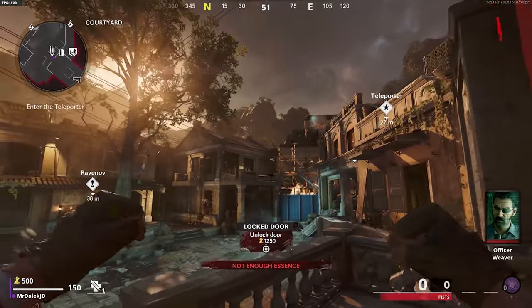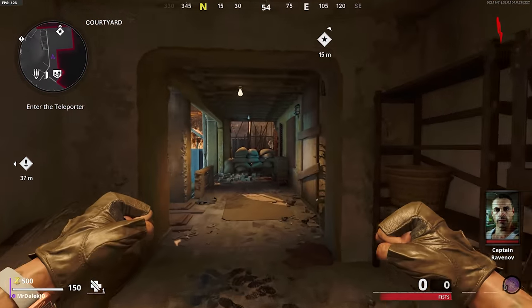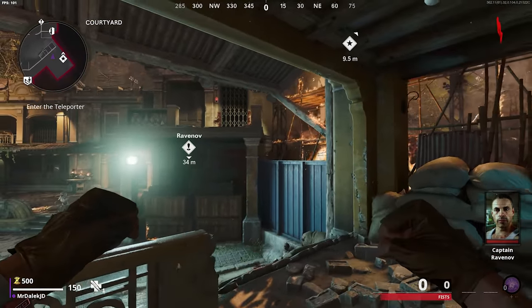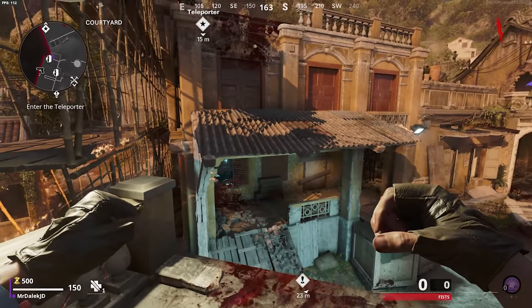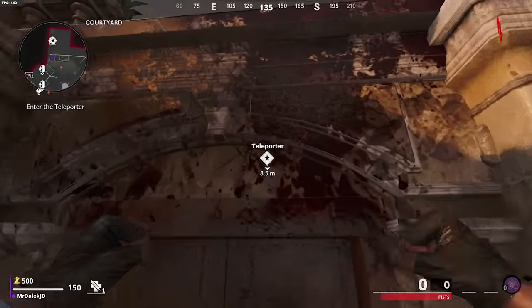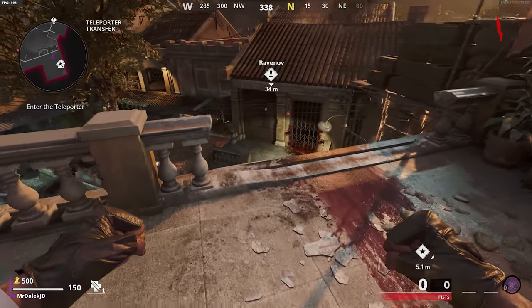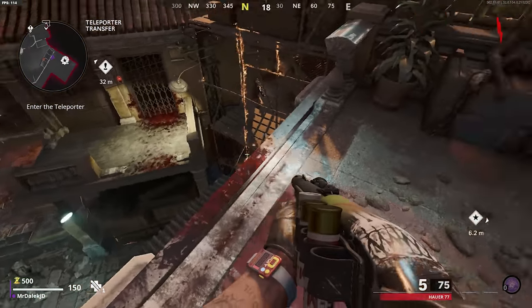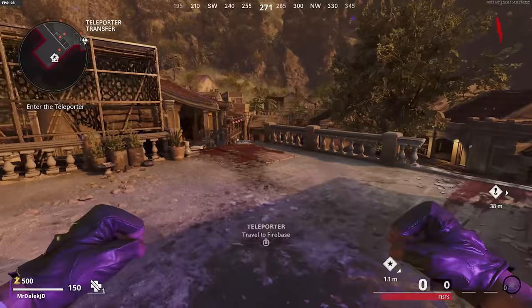Let's begin with tip number one, which is parkour in Firebase Z. I'm sure a lot of you are familiar with this parkour strategy in the spawn room to skip that first door and teleport straight to the Firebase. Treyarch are going to be patching this at some point, so make use of it whilst you can, as I'm demonstrating in this gameplay here. There are a few other methods you can use to get to this same position, but until this gets patched, this is the easiest method and you guys should be using it every game.